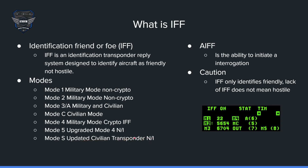Mode S is an updated civilian transponder — basically ADSB in the civilian sector — also not implemented. AIFF is the Advanced IFF, which is the ability to initiate interrogation. So if you're the interrogator, you can interrogate someone else and they reply with their IFF. I'll say this many times in this briefing: IFF only identifies friendly. Lack of IFF does not mean hostile.